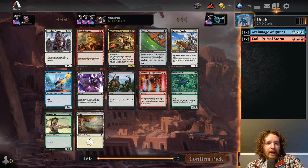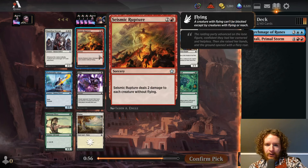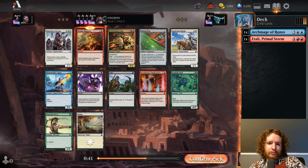Pack 1, pick 3 — we have an Elementalist Adept, which is a solid two-drop in this deck, and a Seismic Rupture. I'm going to take the Seismic Rupture. I don't think this card is amazing but it's probably pretty good in blue-red spells. It's really good against red-white, green-white, and any deck that goes wide. Elementalist Adept isn't a card that makes me very excited, so I'll take the Seismic Rupture.